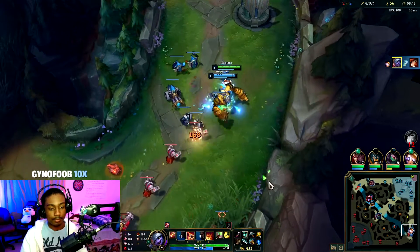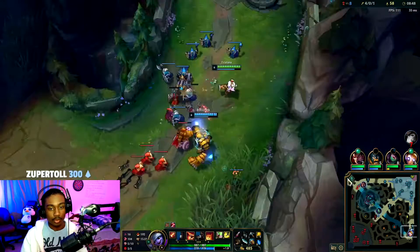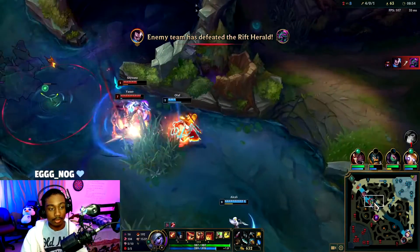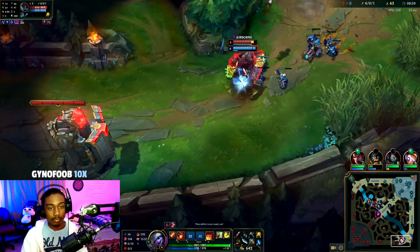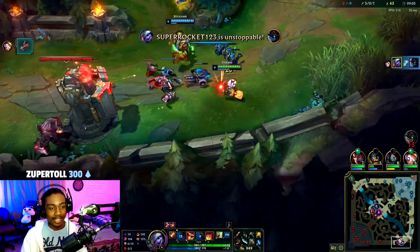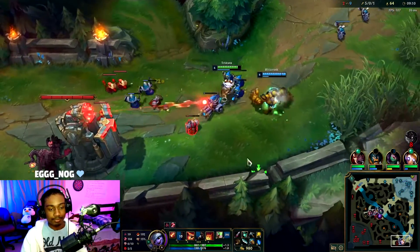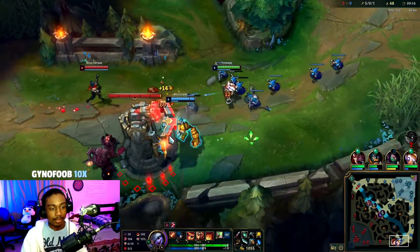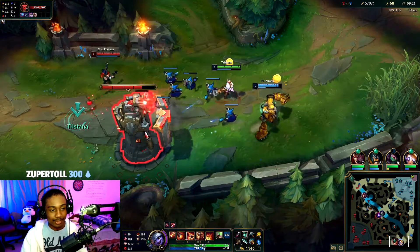That's how you want to play with a Blitzcrank. They're taking Rift — Olaf's trying to contest, I don't think he can. Finally this Blitzcrank is putting in work! There we go, now we're starting to build a lead. After we take bot tower we can rotate mid to try to take mid tower too.